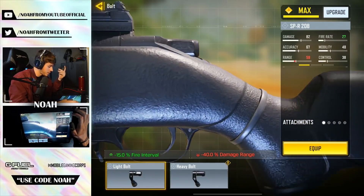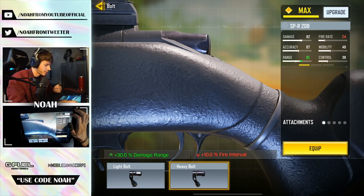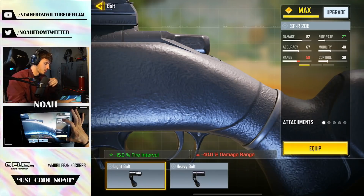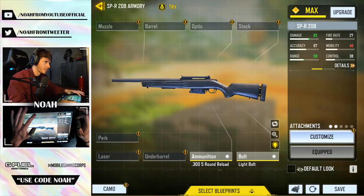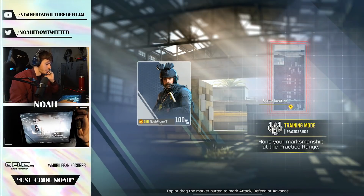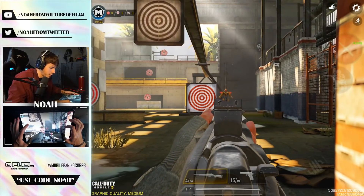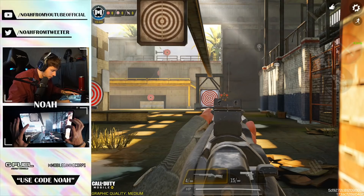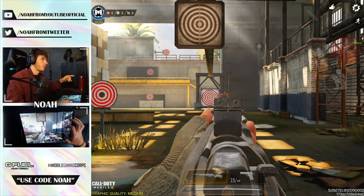This weapon also has a bolt attachment slot with two options: the heavy bolt increases damage at range while decreasing fire interval, and the light bolt increases fire interval while decreasing range. I'm going to go with the light bolt because I'd rather have a faster bolt speed, as long as it doesn't kill my one-shot ability at range. We'll test this at 40 meters to see if there's additional damage drop-off. Oh my god - this weapon is so complex.